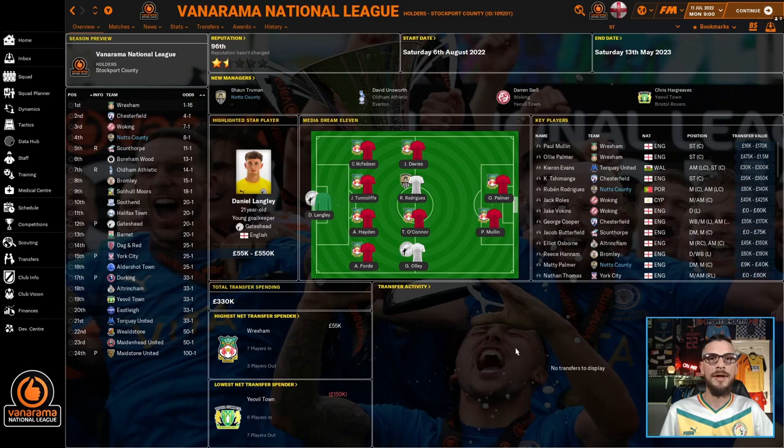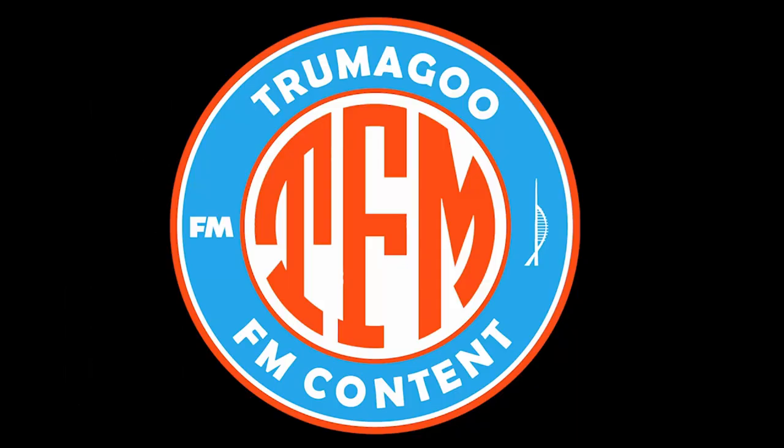Now we are ready to start this simulation. I've gone into the staff responsibility screen and set the director of football at each club to be in charge of all transfers, and I've told the assistant manager to play this tactic in every game. All that's left to do now is simulate the 22/23 season and see how this tactic performs at three different levels of football.